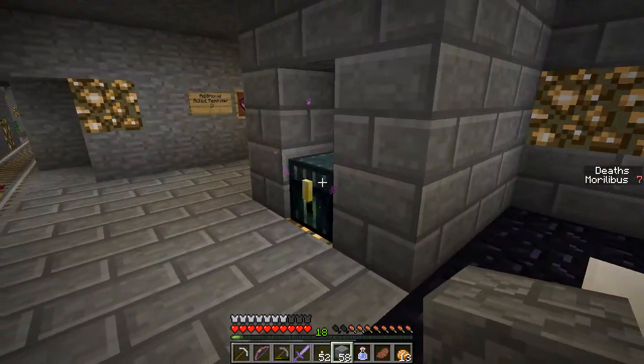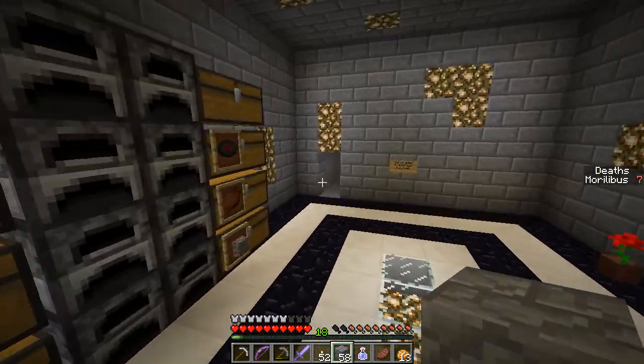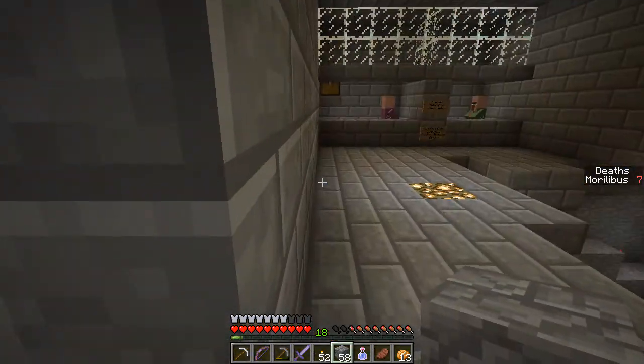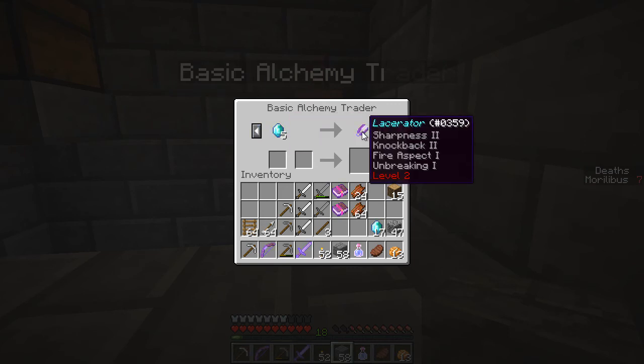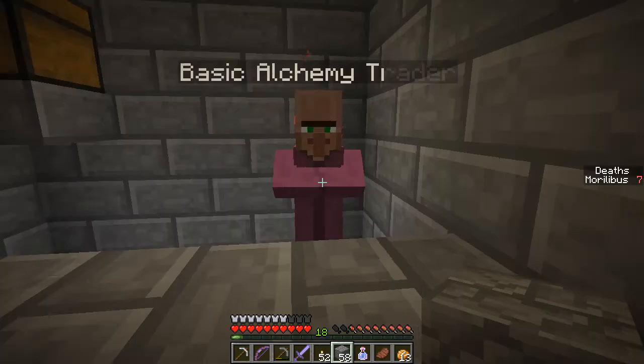And I'll probably throw that in the ender chest, so it's kind of... that's another ender chest over where we're working. Let's go take — should I take any of these with? Where are the villagers? I think the villagers are right through here, if I remember correctly. Okay, I want to check what you give.